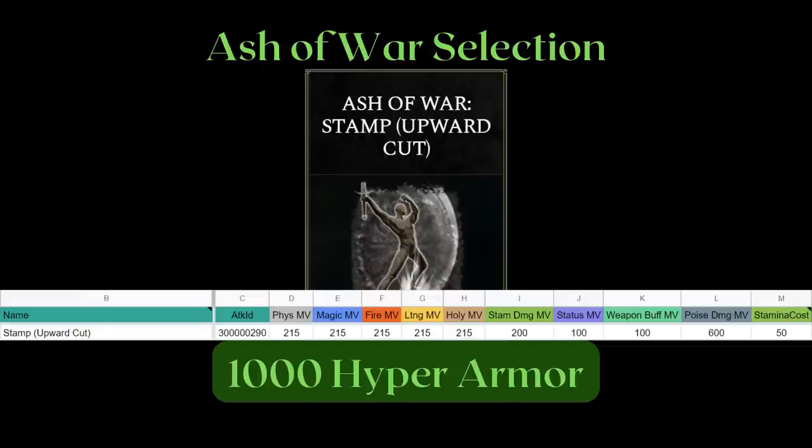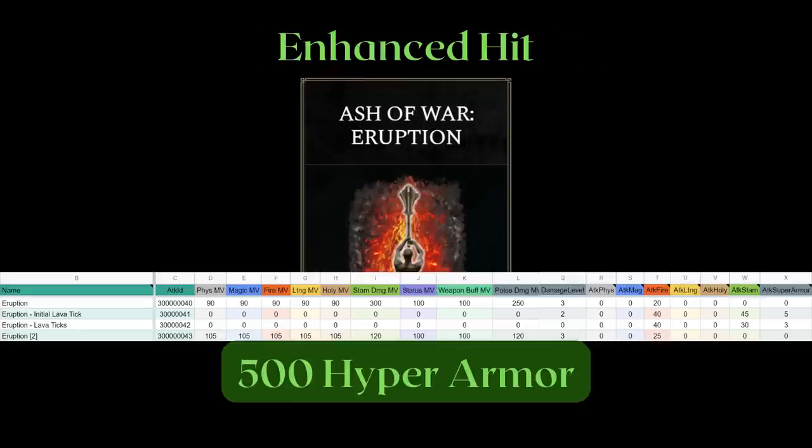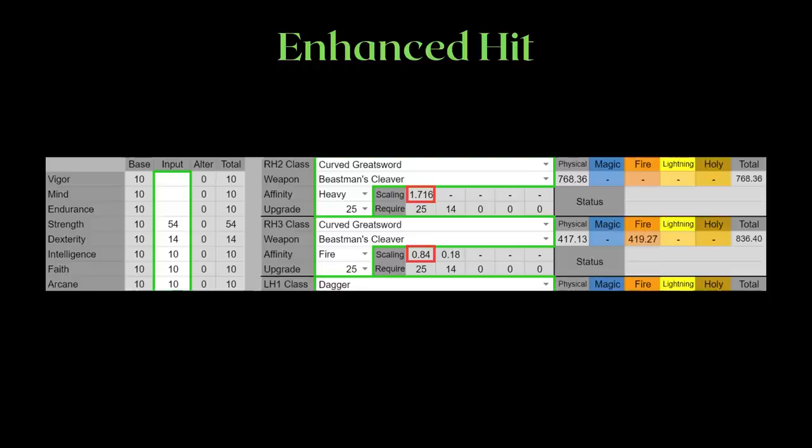However, this is not the ash of war I have selected. Instead, I went for Eruption. Why Eruption? First up, it also has 500 hyper armor to tank through attacks, and honestly, 500 is more than enough already. I don't really think 500 or a thousand makes that much of a difference. Eruption has a much better AOE than Stamp Upward Cut, and is also better at dealing with shielded enemies. Furthermore, the Beastman's Cleaver has very high strength scaling, which makes Eruption's damage higher than usual, as it is an enhanced hit. If you haven't seen my weapon art calculation guide, you might want to check it out to see what enhanced hits are. Finally, there is one last bonus I will explain later. Since enhanced hits benefit from higher strength scaling, this is yet another part where a heavy Beastman's Cleaver will scale better than the fire Beastman's Cleaver.